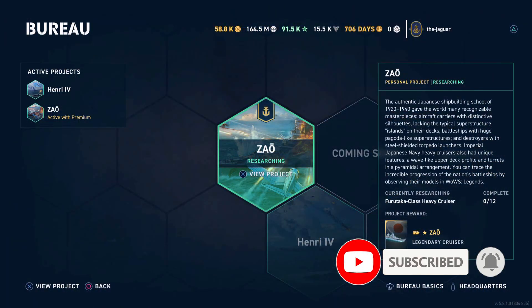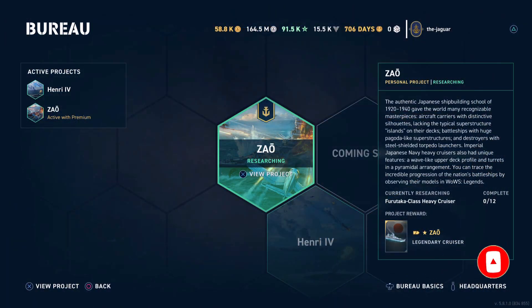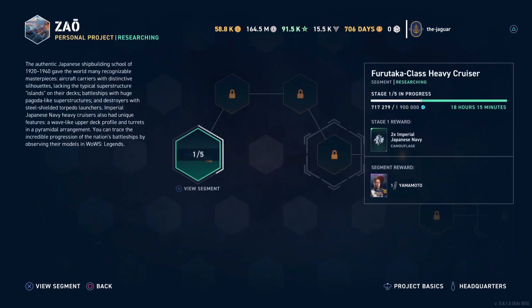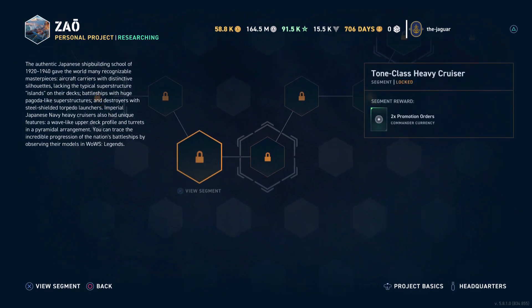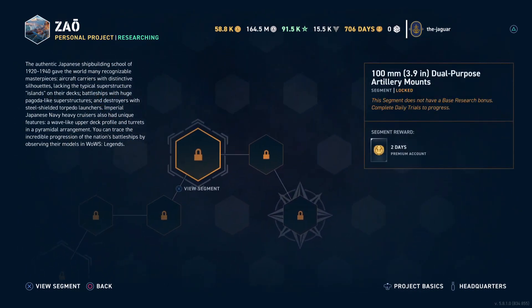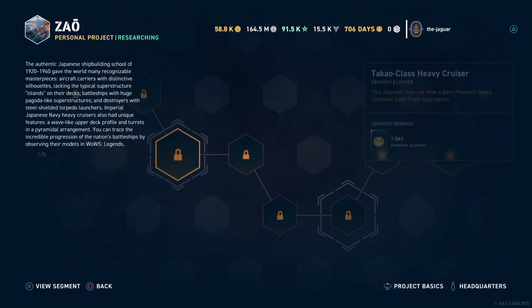In this video we are going to check out the Zao Bureau project, and specifically we are going to look at segments four, seven, and ten and see the ships that you need to pass through those segments.